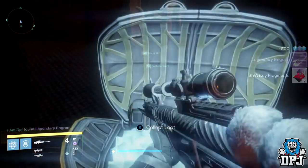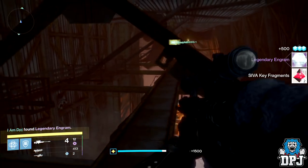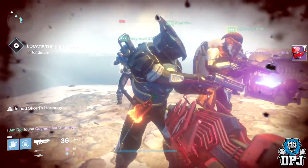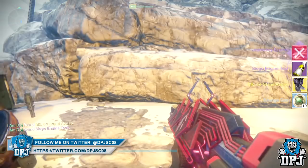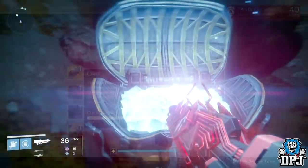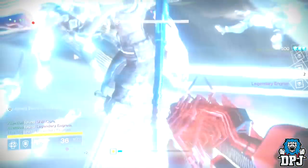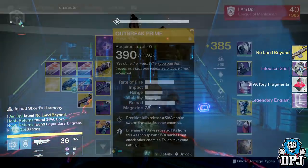From the second and third secret chests I got legendary engrams. From the Death Zamboni I got 384 defense Cosmo Class gauntlets, which are amazing. From the Sieva Cacha chest I got the Mark 44 Standard Sides, also getting Siege Engine Tech — basically 3,000 glimmer. From the fourth secret chest I got another legendary engram.